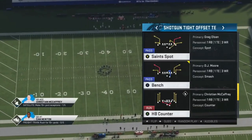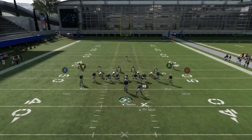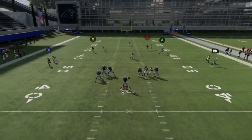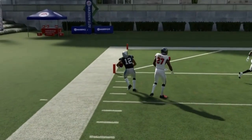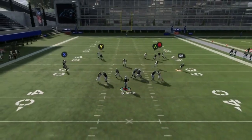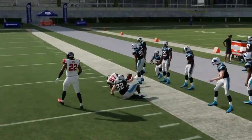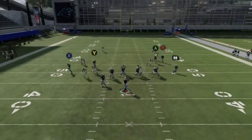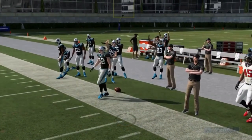Next up we have the Saints spot. All I want to do is put B on a streak, put X on a flat, and that's pretty much it. Split the field in half pre-snap — you don't want to be trying to read both halves. If it's man coverage the receiver is going to be better at getting open than the tight end, so that's the side I'd go to. If it's a cover 2 or cover 3 it's the same high-low route concept on both sides — you take low if it's cover 3, and high if it's cover 2.